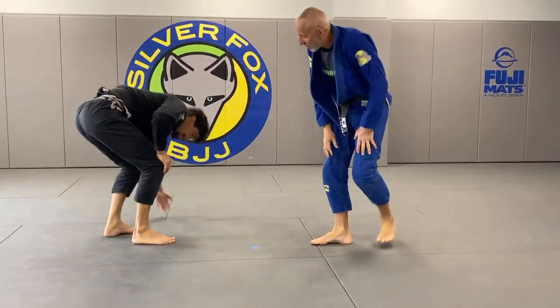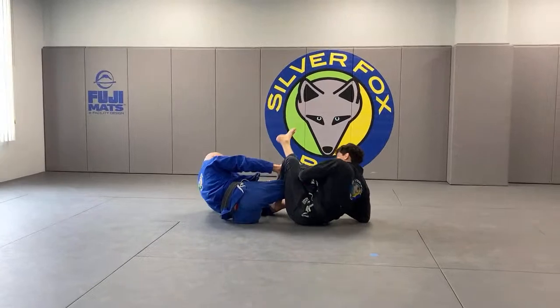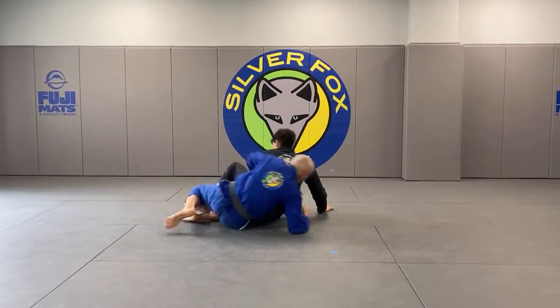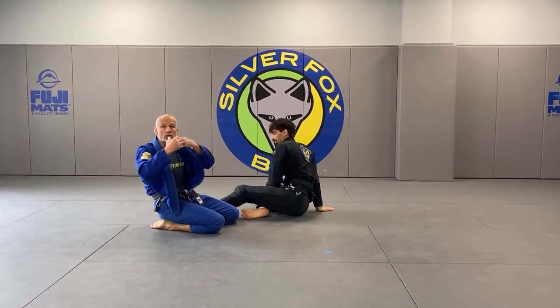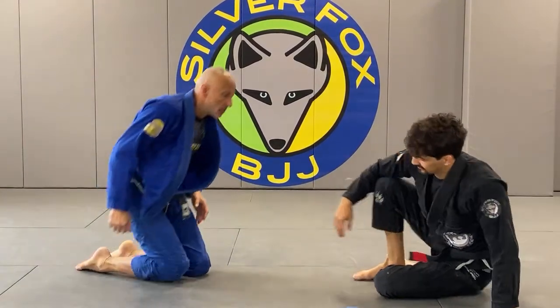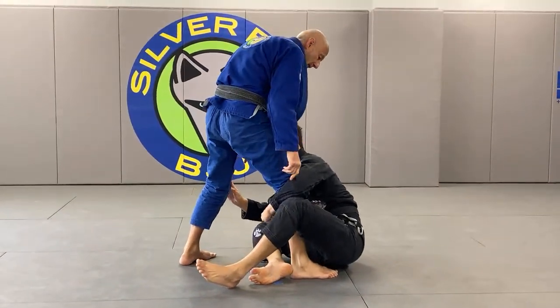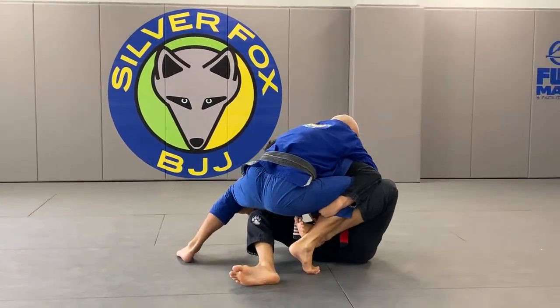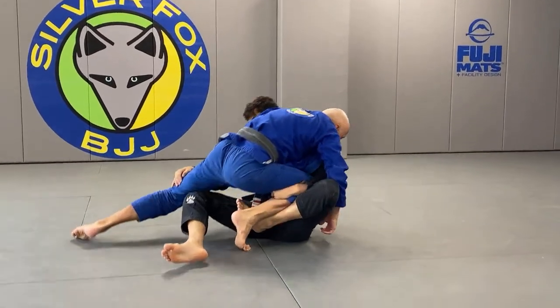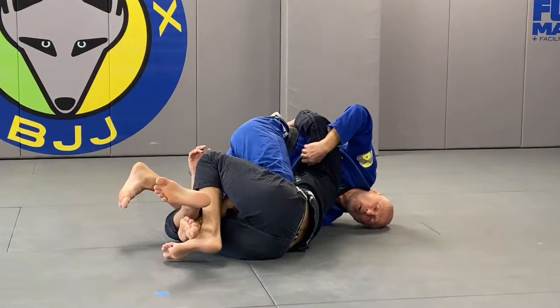One of the biggest mistakes people make when hit with an Imanari roll is trying to escape backwards — that's when the scramble usually results in a submission. So when I get hit with an Imanari roll, I want to move forward. If he's a leg locker, I'm going in between his legs, trying to get head and arm control. I feed his gi and drive forward — as long as I control his head, there's almost no possibility of a leg lock.